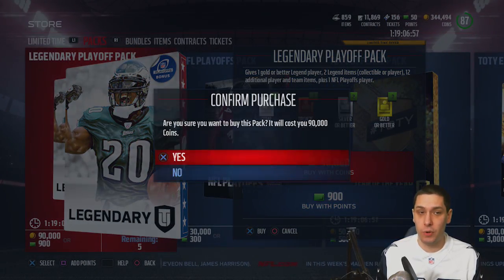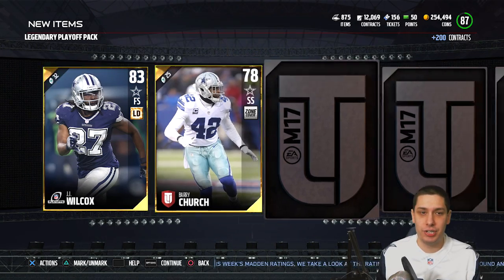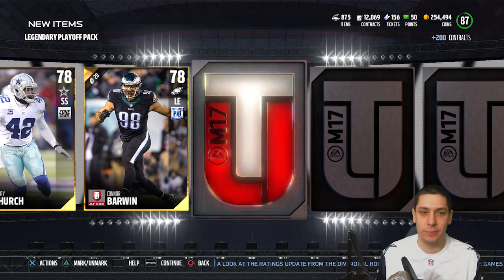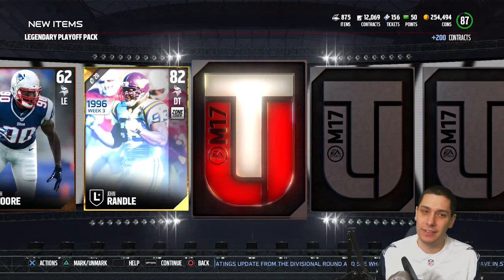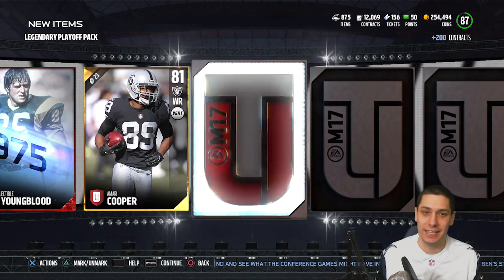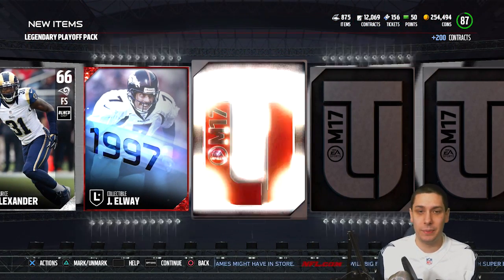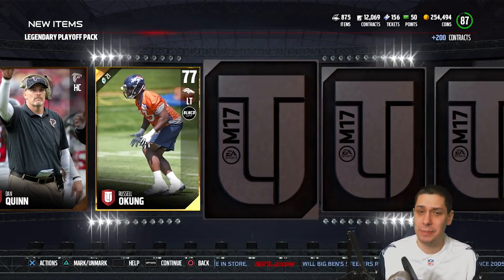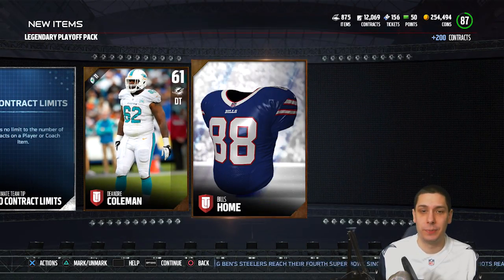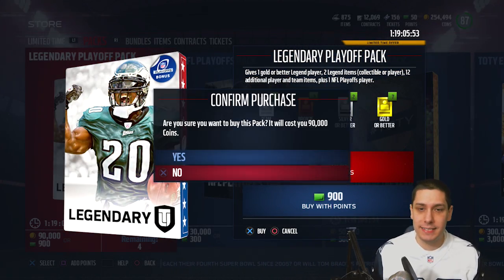These Legendary Playoff packs are where we're going to win or lose a lot of coins. Let's go. We start off with J.J. Wilcox and Barry Church — the Cowboys secondary, as I say wearing my Dez Bryant jersey. Then Zach Moore, John Randall — not amazing, but something. We get a Jack Youngblood collectible. Then Marty Cooper, Maurice Alexander, and a John Elway collectible, which is at least a little bit better. Still probably going to be a decent-sized loss. At least we're getting some gold players, but nobody's running gold squads at this point.